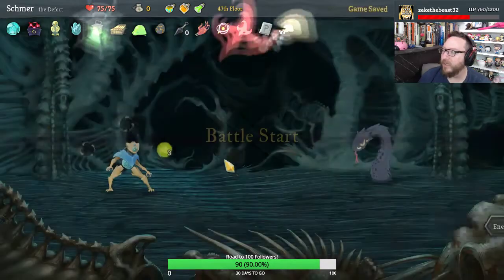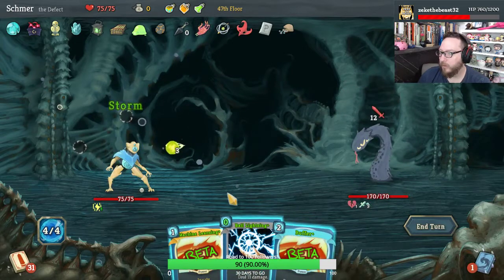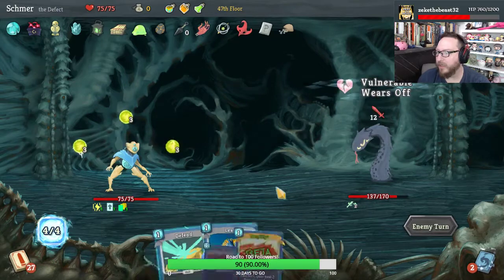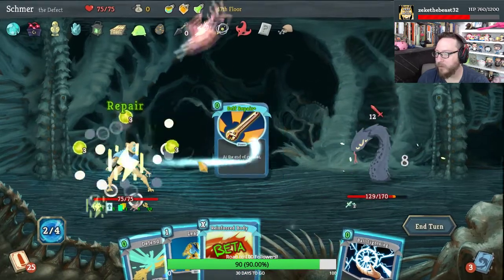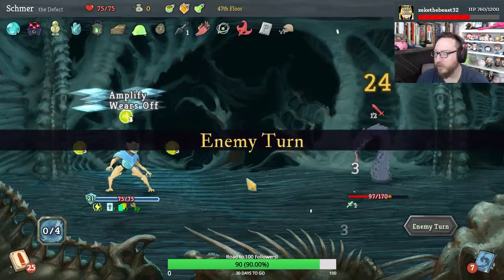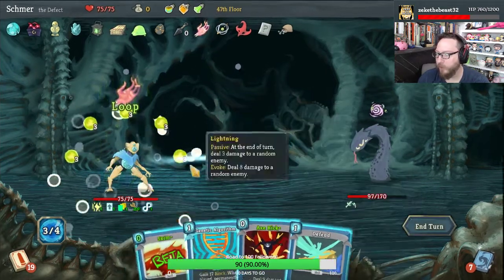We'll take a Barrage — we can channel an awful lot of orbs, so I think that's worth it. Blind, Storm, Machine Learning, Buffer, Ball Lightning — so we'll take no damage on turn one, thanks to Buffer, even though we didn't get any block. Amplify — Self Repair is doubled. We should get way more than enough defense here, so that Buffer is good. Dead. Start with Capacitor — made Loop free, that's what I was hoping for. Skim is now free.